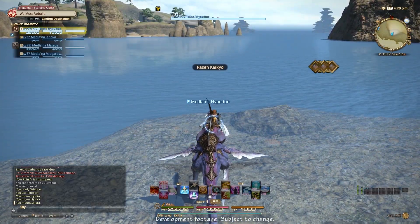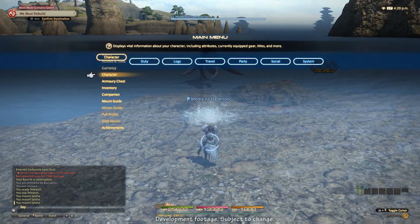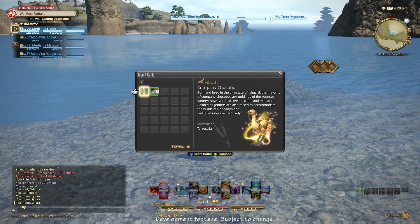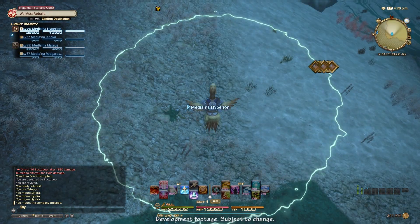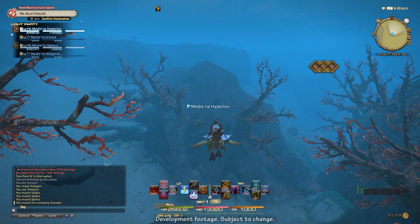Riddle of Fire is the second new skill, learned at level 68 with a duration of 20 seconds and a recast time of 90 seconds. Riddle of Fire increases damage dealt by 20% while increasing weapon skill recast time by 30%, so it might be a good time to start investing in Skill Speed.